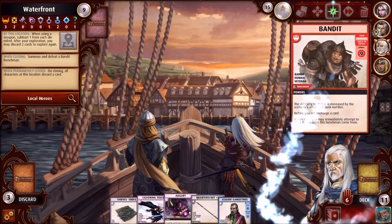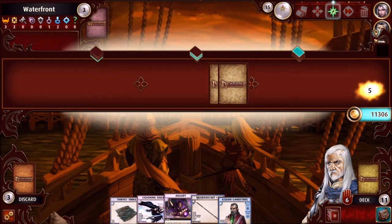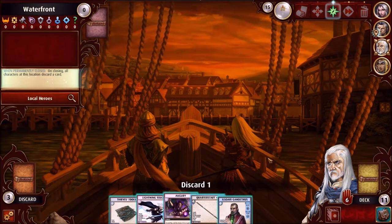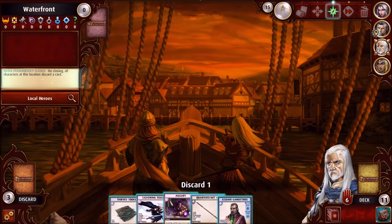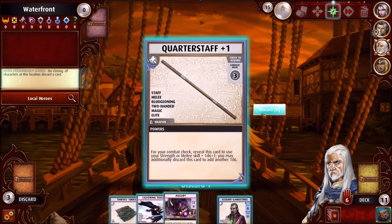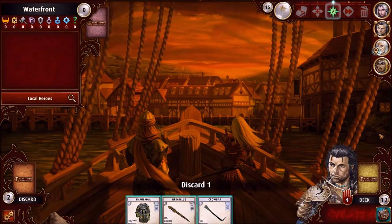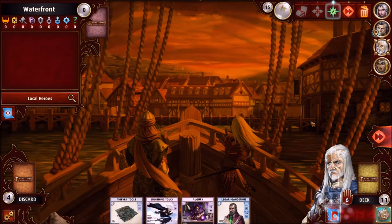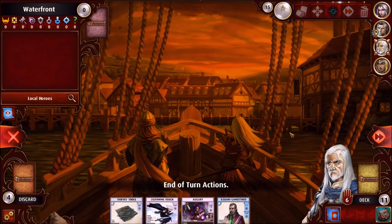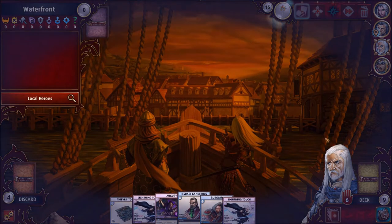We closed the Waterfront location. We would have to discard one card — I don't want to get rid of Augury, so the Quarterstaff is the only thing I want to get rid of. I don't know why he has to discard — was that because of the Waterfront? I don't know. End of turn actions: nothing. Just draw cards and go.